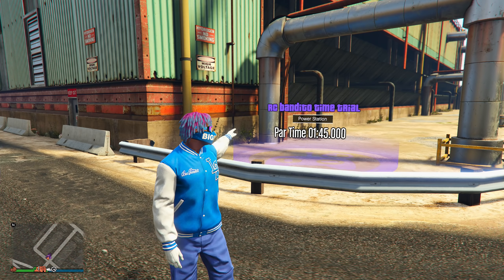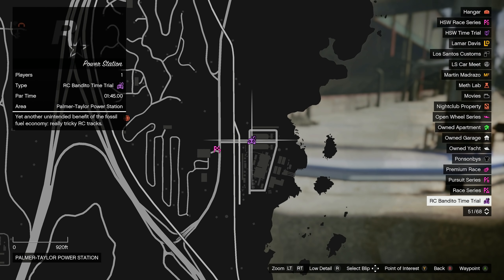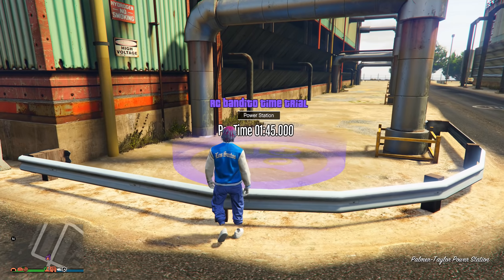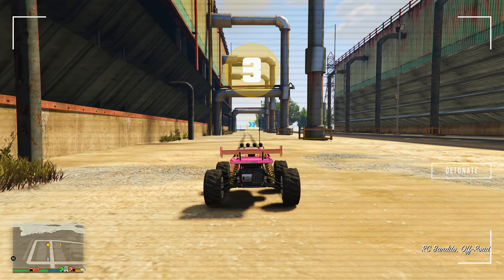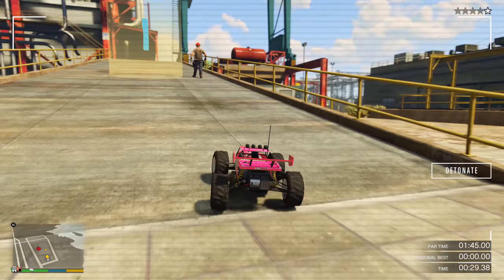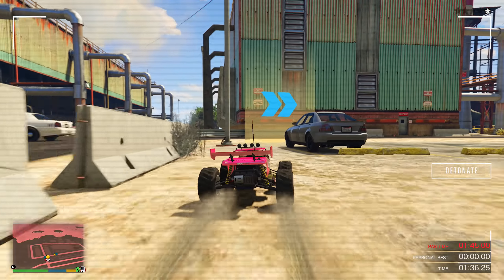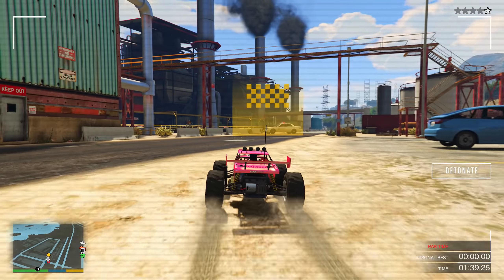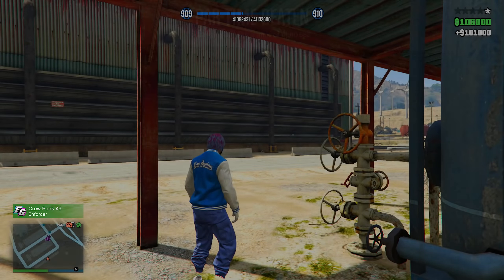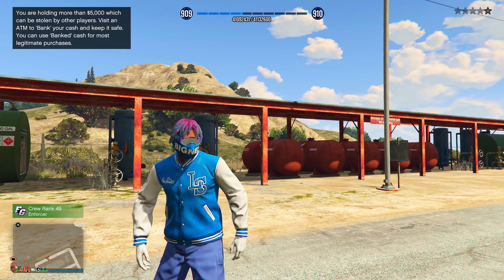That brings us to our very last money method — the RC Bandito time trial for this week. If you don't know where this week's RC Bandito time trial is located, here's the exact location over at the power station. Make your way over here to this location and come up to the time trial. Once you're standing on top of it, click right on your D-pad to start it up. This RC Bandito time trial is easy, but you can also easily mess up because there are lots of obstacles in the way. Take your time and try not to crash as much as possible. Once you beat it, you get paid $102,000, which is very good for only a little bit under two minutes.